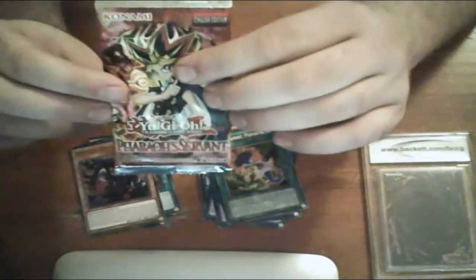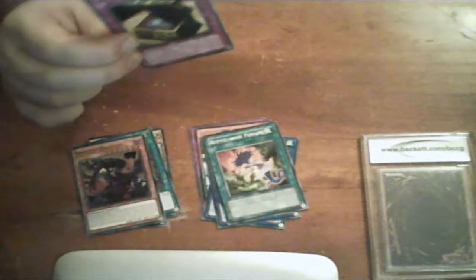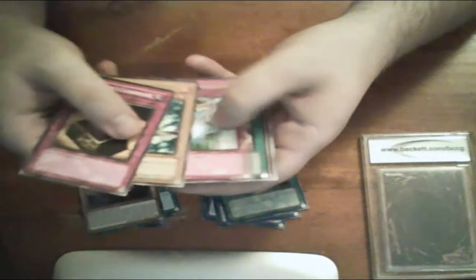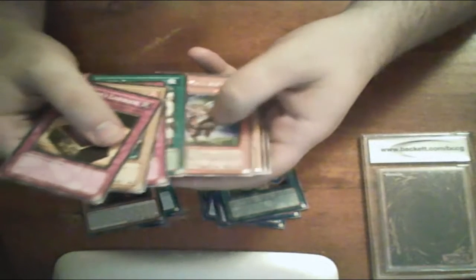And last pack — can we end with something awesome on Pharaoh's Servant? Let's see. Hope we can get something good in this one. Okay, here we go. That, this, that, that — Mad Sword Beast. And nothing there.